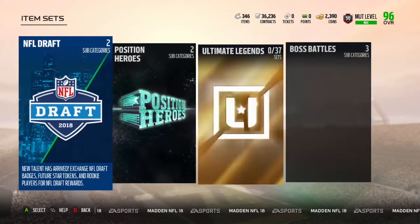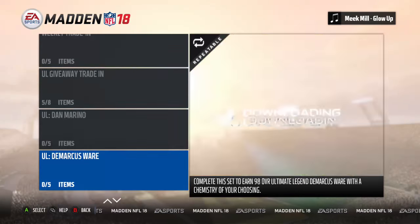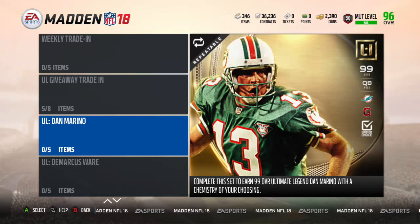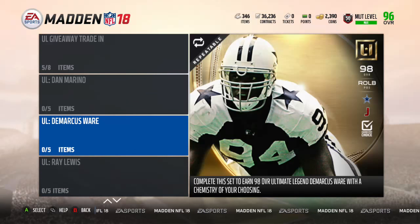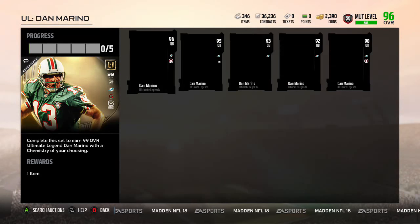Let's get to the sets for the Ultimate Legends. The two Ultimate Legends set players for today were Dan Marino, 99 overall, and DeMarcus Ware, 98. The Limited Ultimate Legend for today is Larry Wilson. He's in packs for 48 hours.